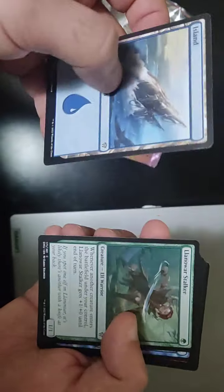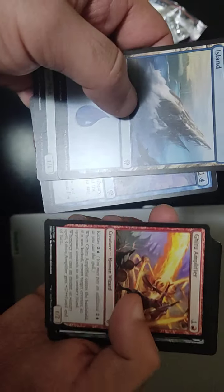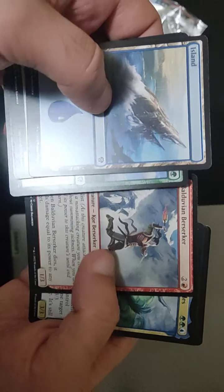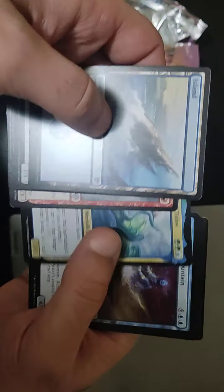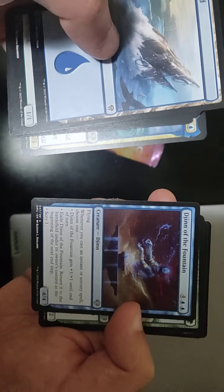Art History. A bit of a land. The Djinn of the Fountain — that's good.